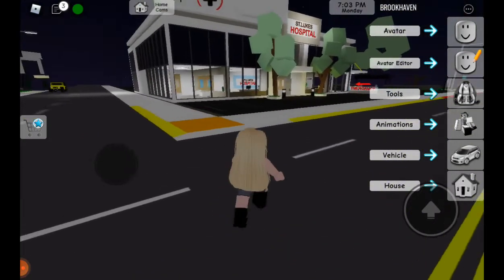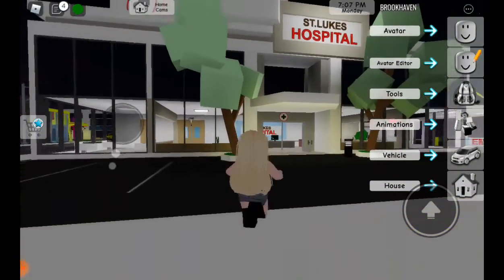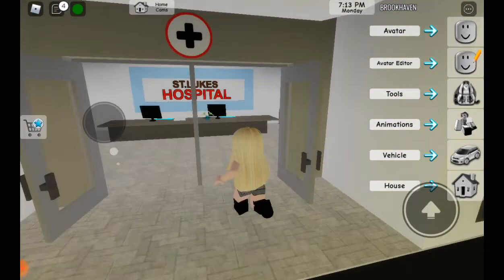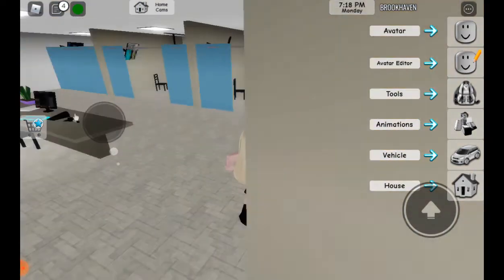So first, you have to go to this hotel. You can see it, right? I don't have any robots left. You can see my avatar — you can tell I have robots because I finished them all.